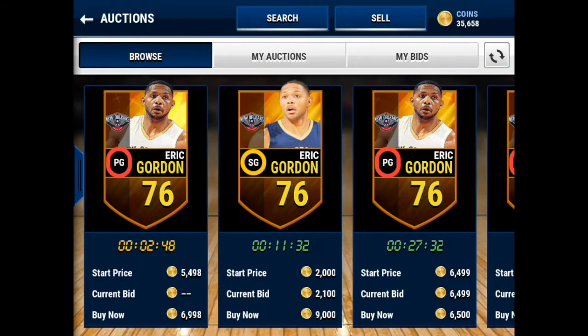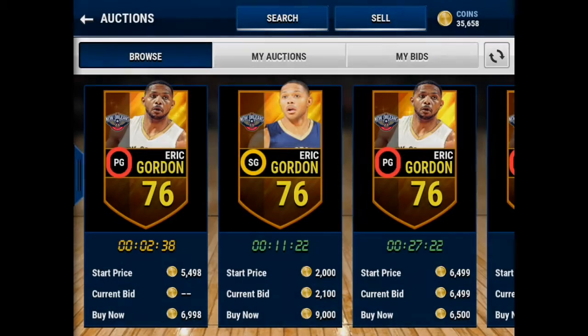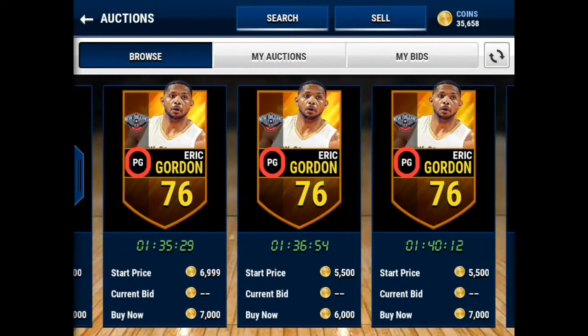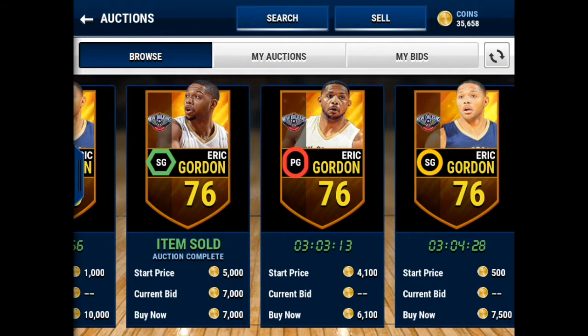The next player — and probably the best one out of all these cheap beasts — is Eric Gordon. He's got 93 three-pointer and 82 dribbling, 77 speed. You can literally chuck a three from anywhere and this guy will make it. I'd say he goes around 6k or 5.5k, but he's such a good player — this is a must cop right here. Like the Jordan 11s, this is a must cop.